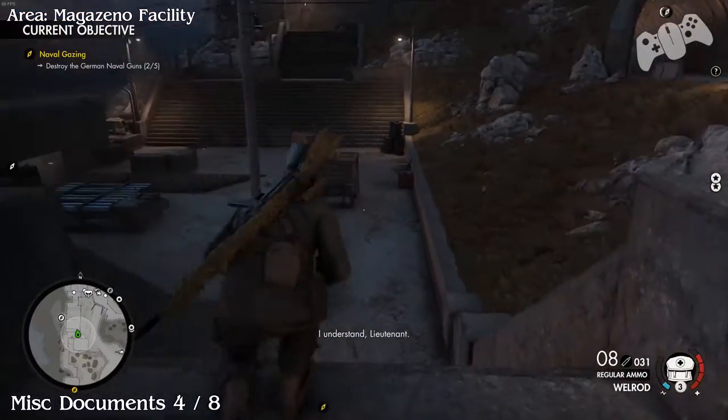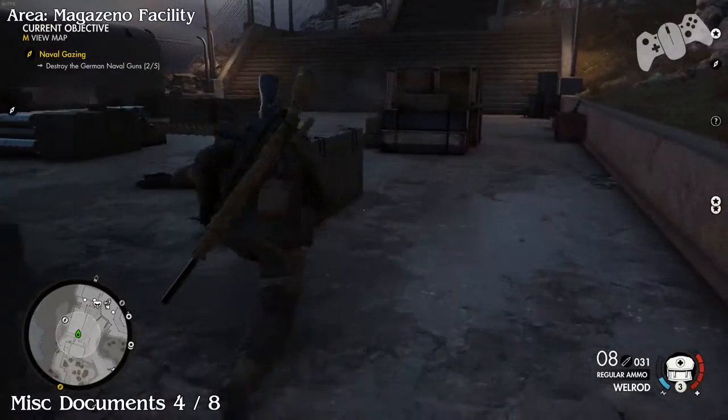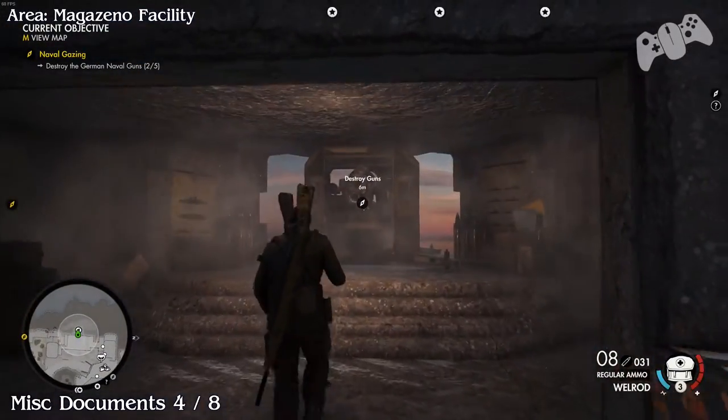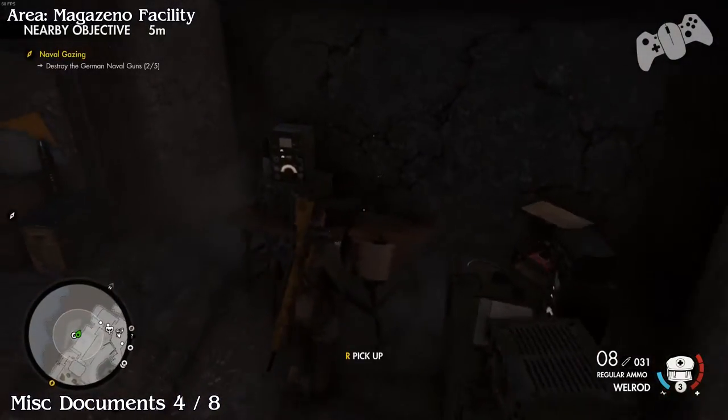Document number four. We're going up on the map now on the left side. In the next gun bunker you'll find the document just laying on the counter there.